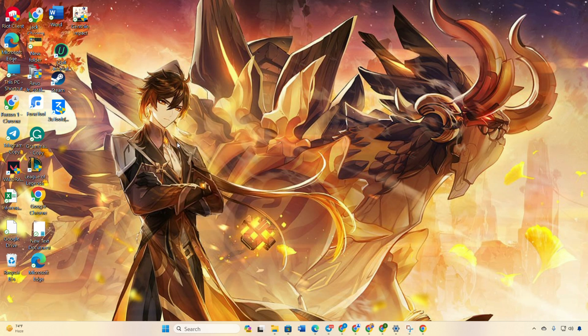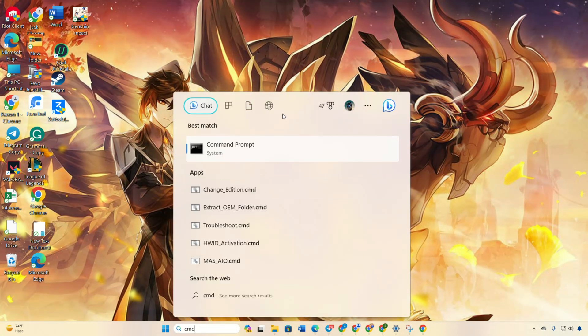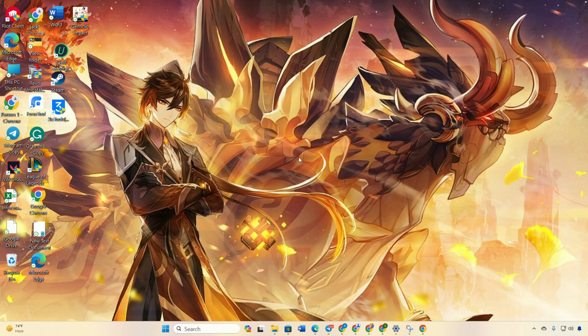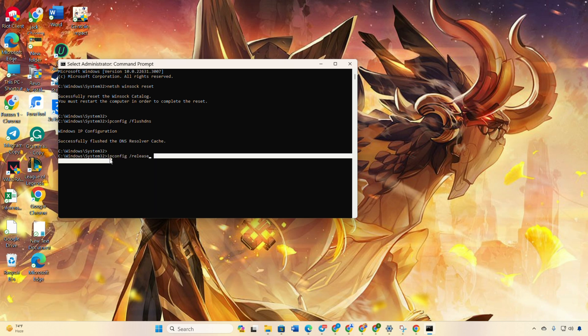Solution 2: Let's start by clearing your network configuration settings. Hit the search icon and type CMD, then right-click on Command Prompt, choose Run as Administrator, and click Yes. Type 'netsh winsock reset' and hit Enter. Then type 'ipconfig /flushdns' and hit Enter. Type 'ipconfig /release' and hit Enter. Now type 'ipconfig /renew' and press Enter.